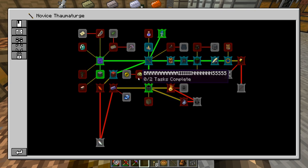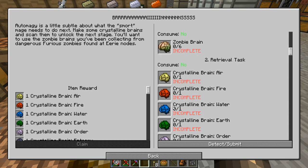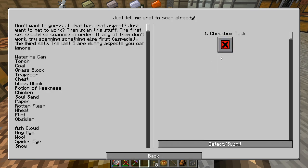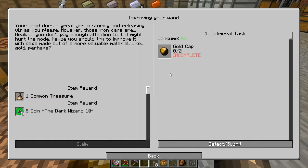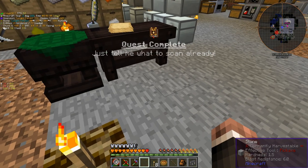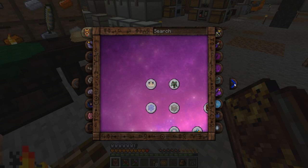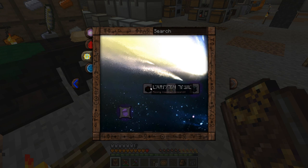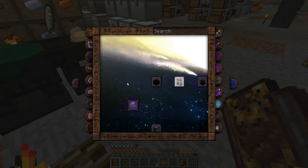I have a lot of things to claim in here. I want to move into improving our wand, so we're going to need gold caps, which means we're probably going to need to do some more research. I'm going to look through here and then probably go to bed. Also, I want to get the enchanting table soon.